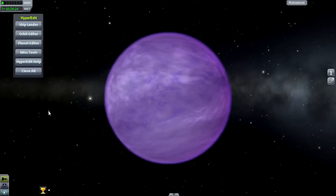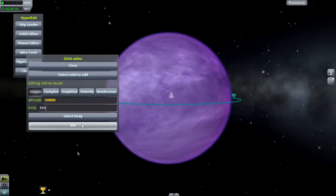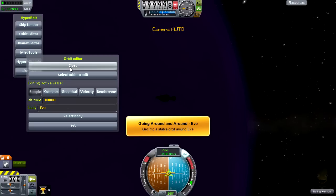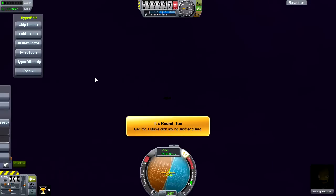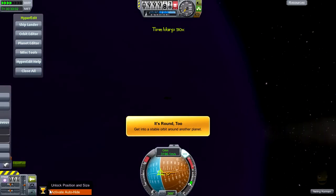This is HyperEdit - a different mod completely - we can use it to edit our orbit. We'll set it to 100,000 around Eve. Now we're around Eve. If we head out into normal view and move this out of the way, you'll see no city lights on Eve obviously. A stable orbit around another planet - these achievements are actually a little bit annoying.